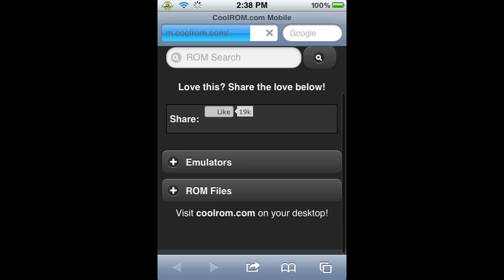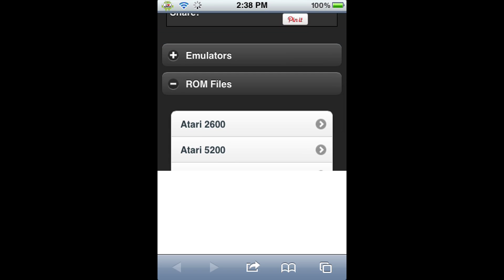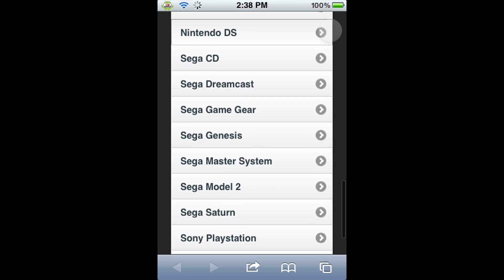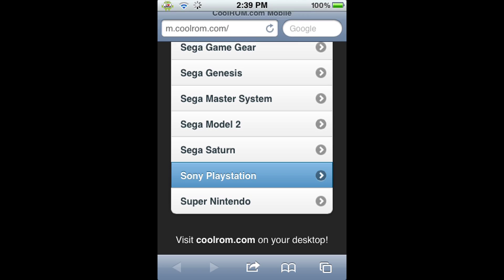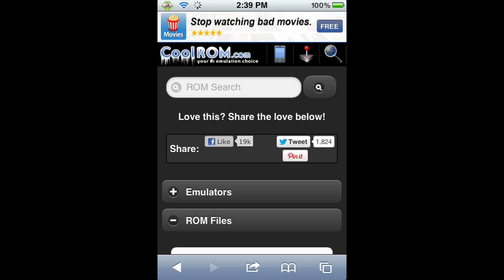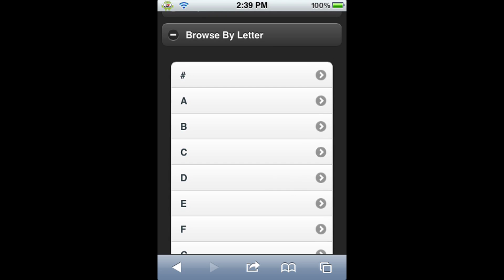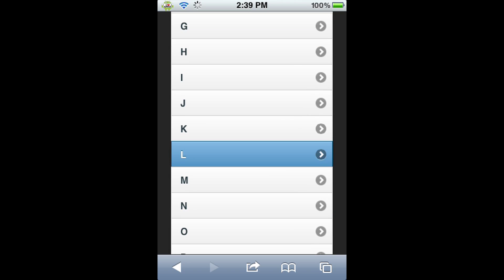We have emulators and ROM files. We're going to click on ROM files. Then it will bring up a list of all the emulators that you can get ROMs on. So we're going to scroll down until we get to Sony PlayStation, second to last, and click on that. It's going to direct us to the next page, which has top 25 downloads, top 25 rated, and browse by letter. So we're going to browse by letter for Legend of Dragoon, the game that we are getting.